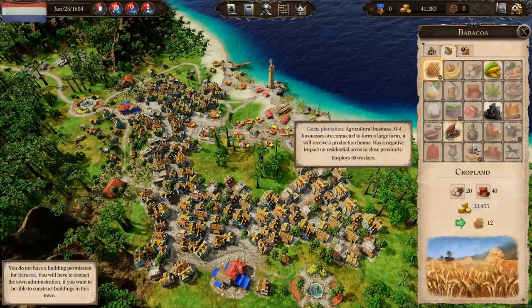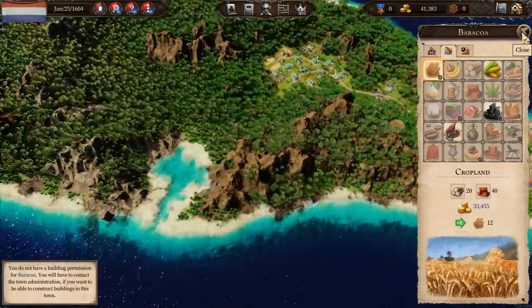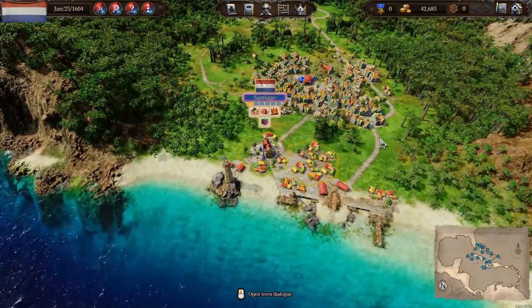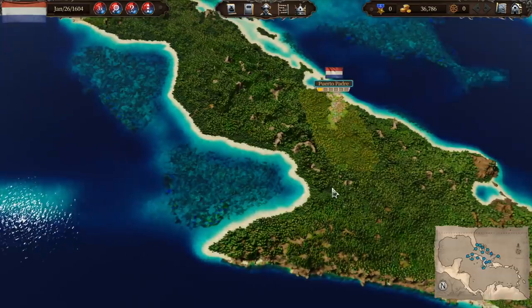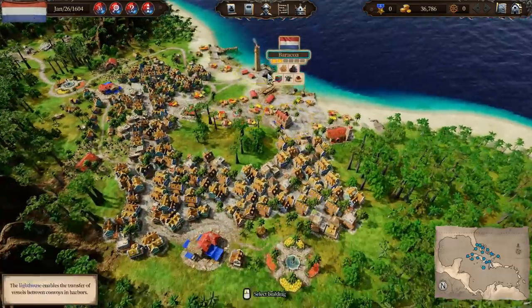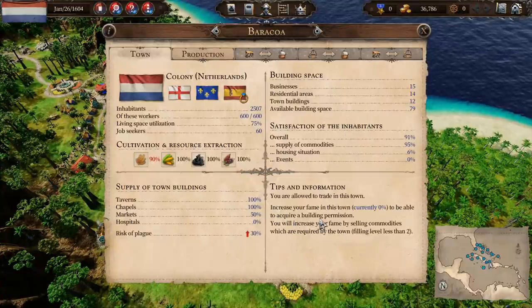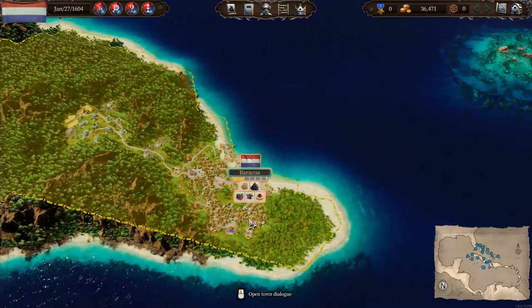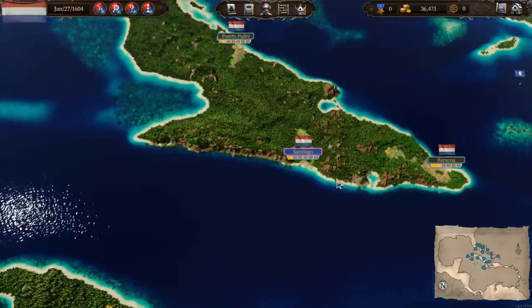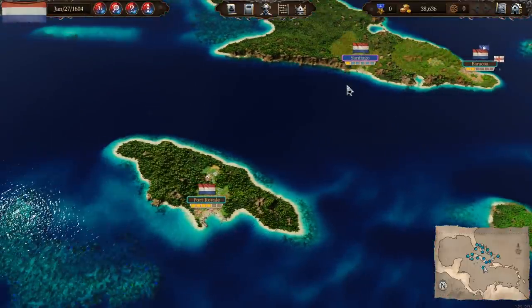We will be setting up businesses in our town. At the moment the only town we're administrator of is Santiago, but you can become administrator of other towns too. It's a two-tier thing — first you have to buy a license for building permission, which you do by increasing your fame and trading with them a lot. Then you can build businesses. When you've got enough businesses there, eventually they'll allow you to take over the town and control the town buildings as well. There's a lot to it, and it's kind of awesome.